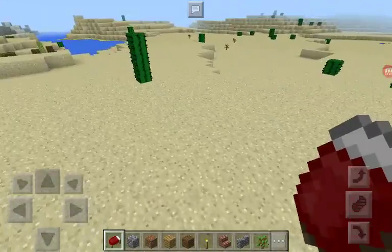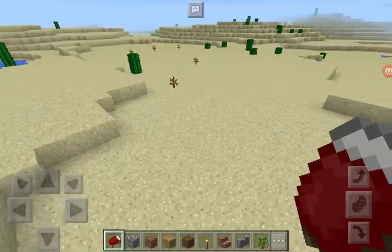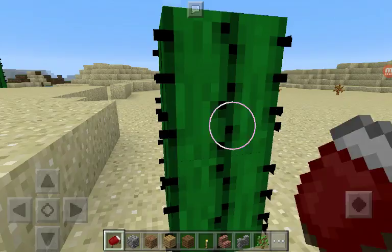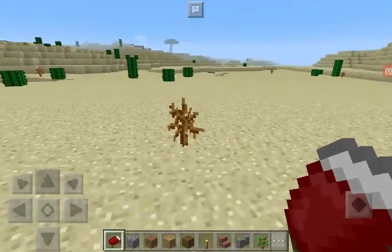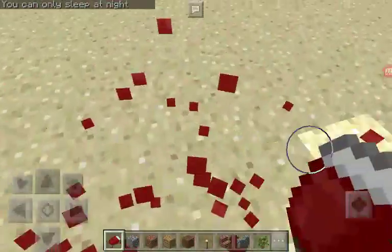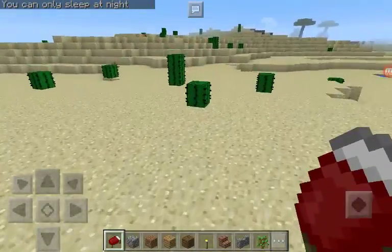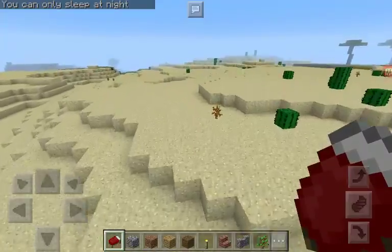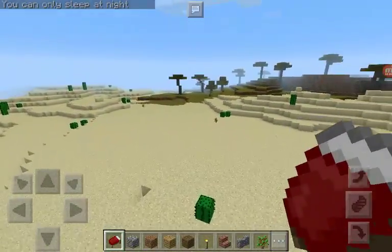Plants in the desert are cactus, which is this right there. There are dead bushes — yeah, that's dead bushes. There are no trees. That's just a new biome over there.